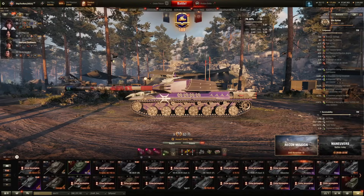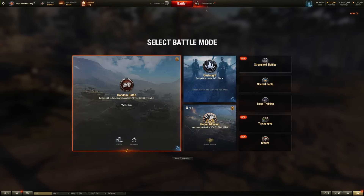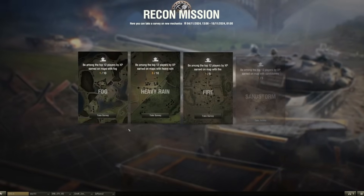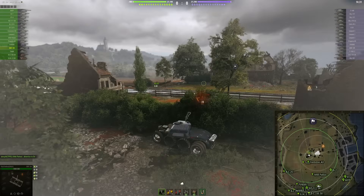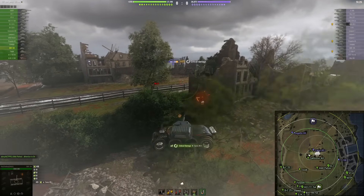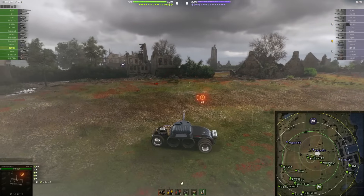At first you have random battle selected, but you just have to click — you can see this inside the game — this is a special game mode called recon mission. That mission actually gives you some rewards as well. If you play like 50 battles, you're able to pick up a couple premium days. For free-to-play players, up to four premium days — not bad. First 10 battles and you can get a premium day already.